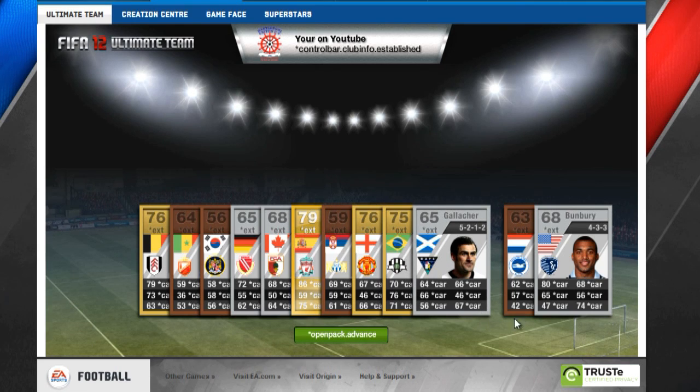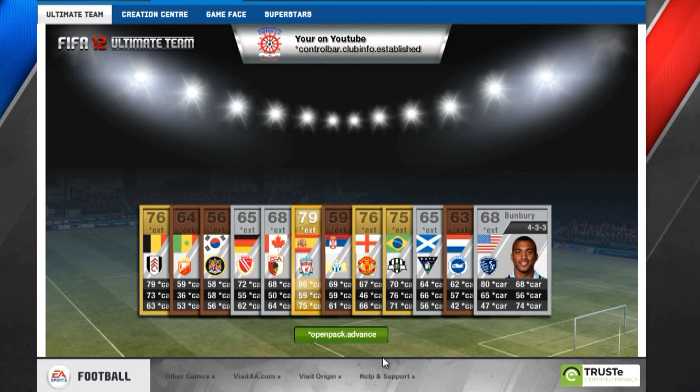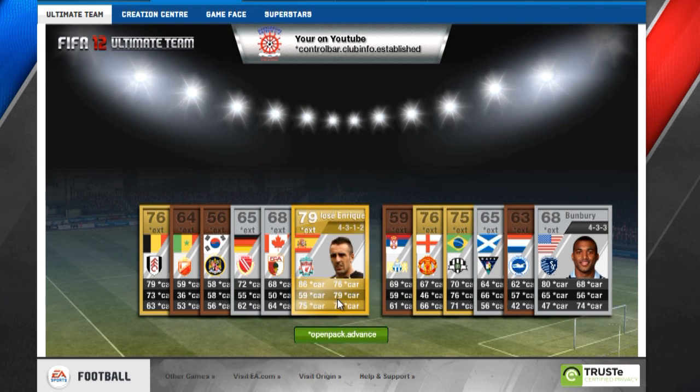And the Eliash, a Brazilian central attacking midfielder, which is not bad. And this Bunbury guy, who is from the USA, he has 80 pace as well, so it's nice.